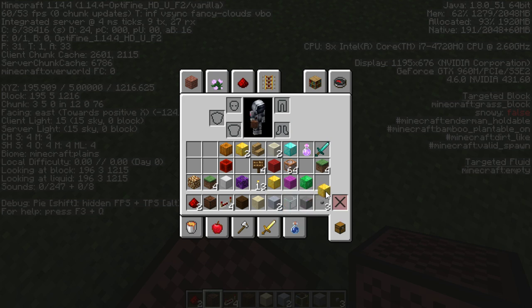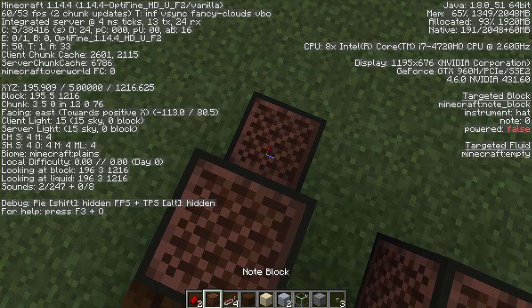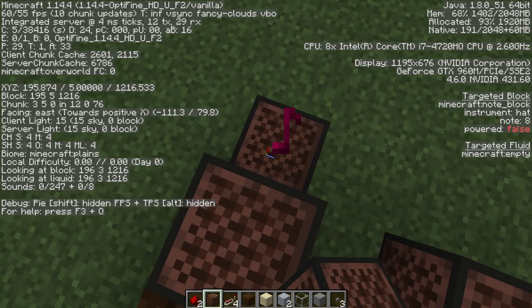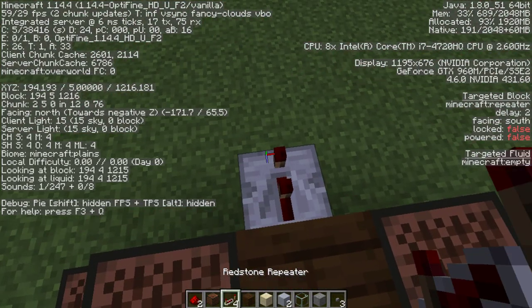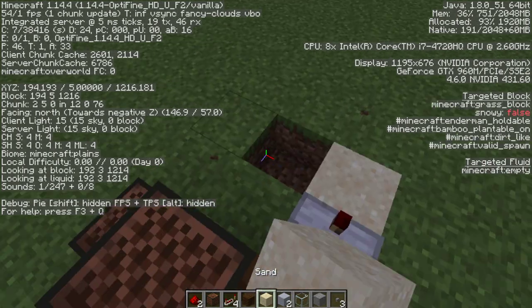You're also going to need glass for the click. So, eight glass. And then, of course, redstone. Two ticks. 22 and eight, both sand.